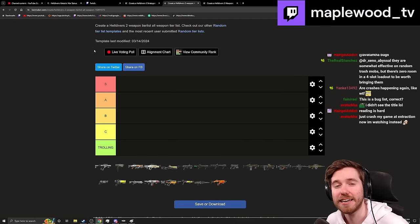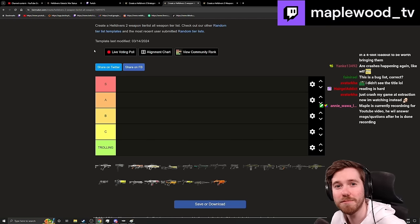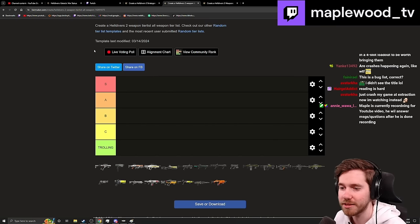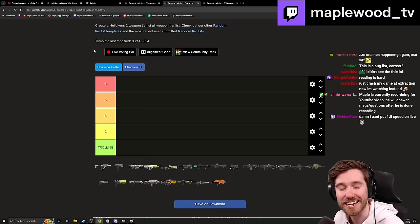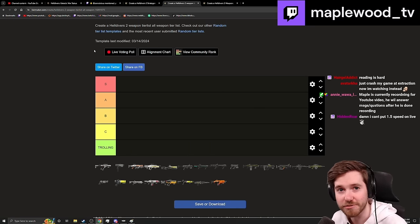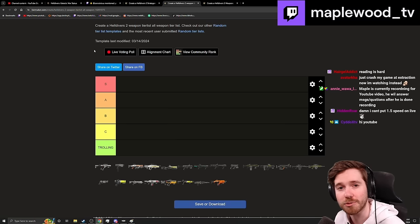We're doing a Hell Dive tier 9 bugs weapons tier list for four-player co-op. We'll go through all the weapons and rank them from S, A, B, C, and Trolling. S is your all-arounder — very useful in the majority of situations you're going to run into when doing Hell Dives.